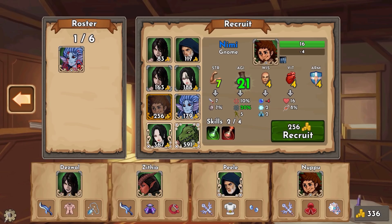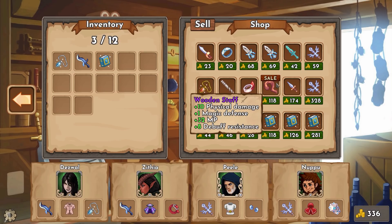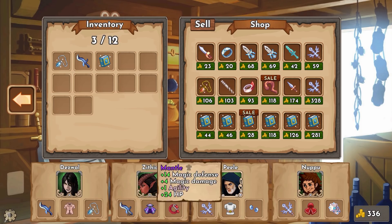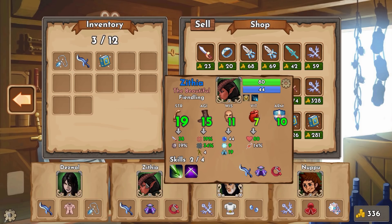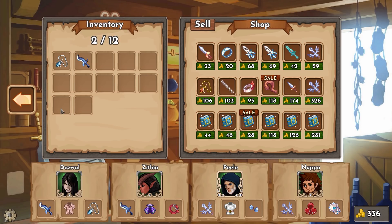We can recruit if we want - an undine, a gnome, a vampire and various others - but I don't need that right now. There are also equipment upgrades, but most of my equipment is already really good because I've been extremely lucky. I would like to teach animalistic roar to someone - I'll teach it to Zithia because she only has two attacking abilities and she's really good at basically murdering people.